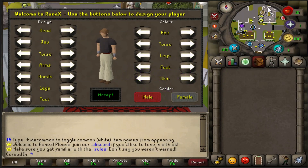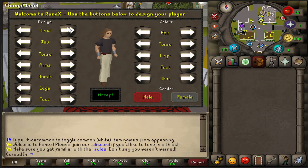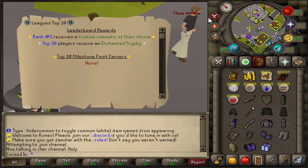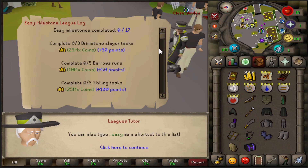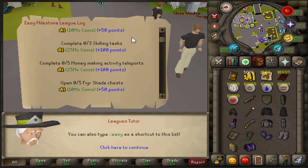Alright folks, we are here on the new Runex Leagues which will be here for about two weeks. We're cursed in — we're going to change our hair and everything. Alright, we are in the game, going normal mode. There are leaderboards too — number one gets a custom cosmetic of their choice, and top 10 players get an enchanted trophy. Let's look at our League Milestones: three brimstone tasks, five barrels runs, three skilling tasks, five money-making activities.